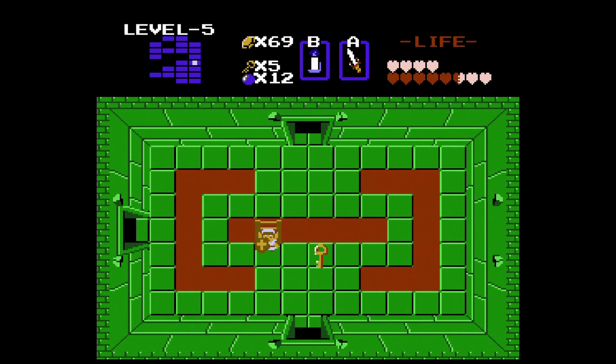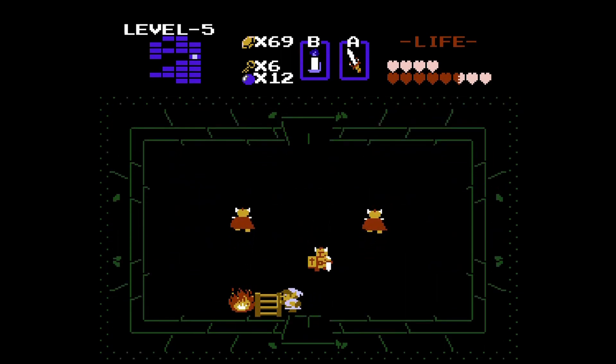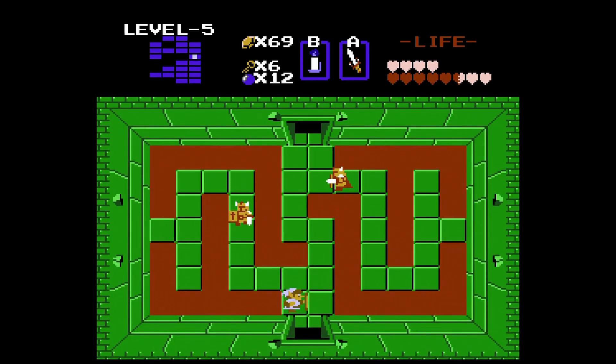Bunch of bomb drops now that we're all maxed out. Head north — we have a pretty easy room with these Darknuts. The thing is you can hide where the Darknut can't even hit you and just hit them. Here you'll get the compass.